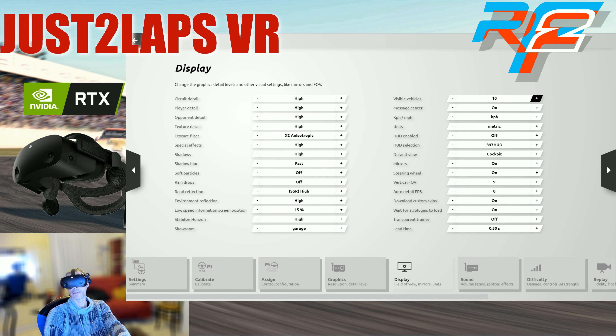The number of visible vehicles is very important for getting better performance — don't set this too high. Mirrors are set to on, steering wheel to on — of course it's not looking good if you have no steering wheel in VR. What's very important is the auto detail FPS. If you set this value too high, you will have ghost cars or cars driving without wheels, windshields, or other parts. So I set it to 0 by default.